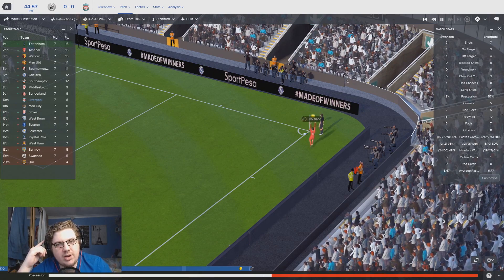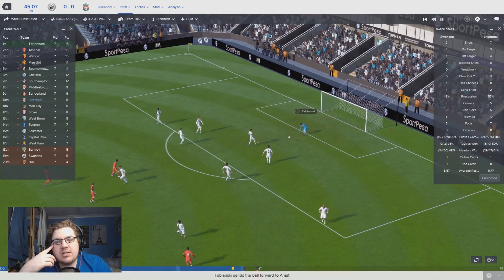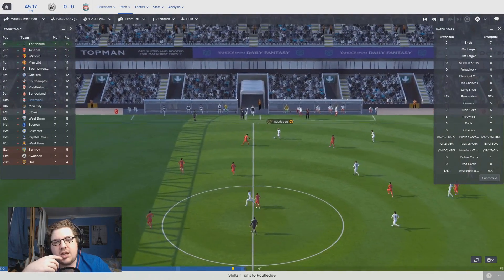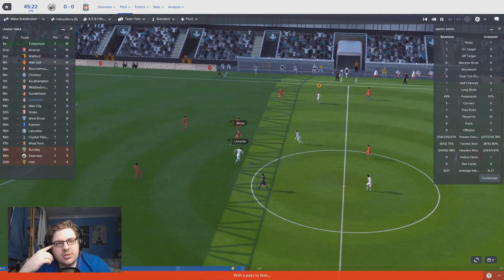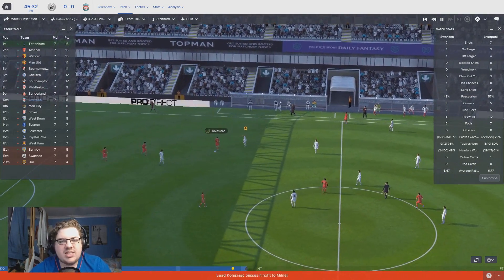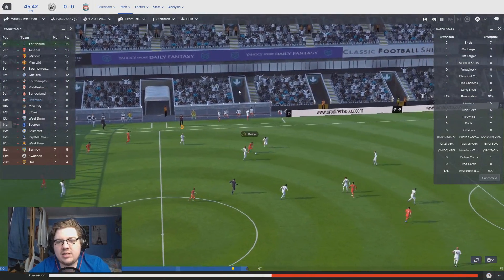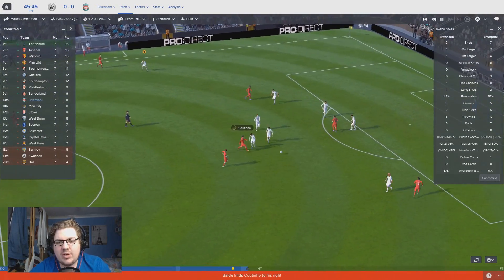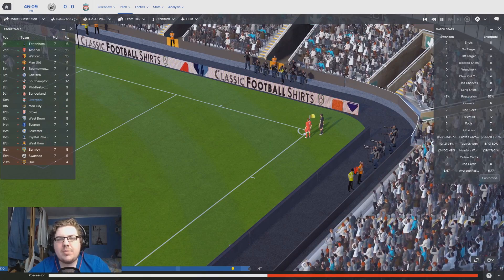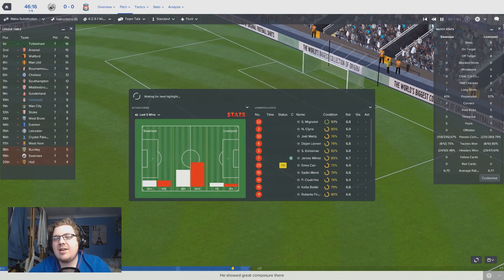If Coutinho beats the first man from the corner it'll be a miracle. Corner comes in, lofted, Fabianski claims - no danger from the corner. We need Henderson back to stick him on corners; that's one of the things he's very good at. About 45 seconds to go in this half - I'd be very upset if Swansea somehow got into this. They've not really been in the game. One final chance: Coutinho gets the ball to Mane, who shoots - another great save from Fabianski. Milner puts the corner in, headed clear at the front post. Half-time: 0-0. Largely the better side with some fantastic chances.